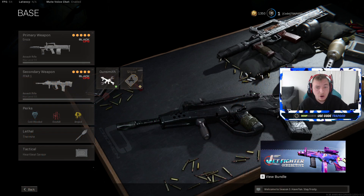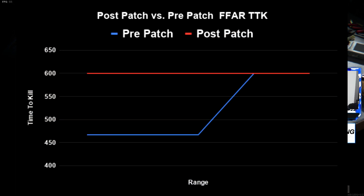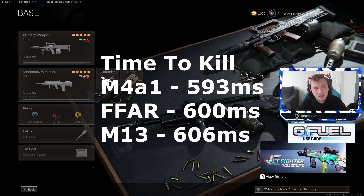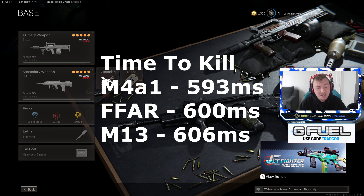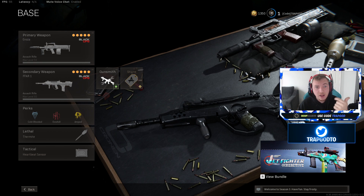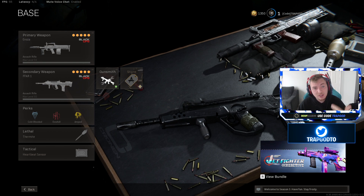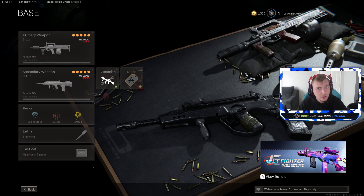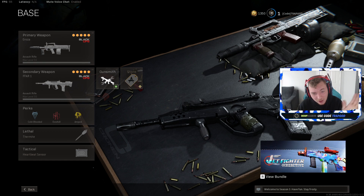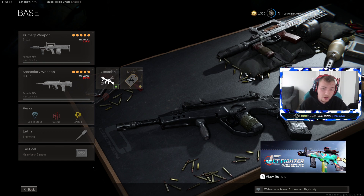As shown in the chart on screen, the new time to kill for the FFR is 600 milliseconds, which is perfectly average. The M13 is 606ms and the M4 is 593ms, so averaging them out gives you 600ms — the FFR sits right in between those two fast-firing weapons. The era of the FFR being a dominant meta gun is officially over.